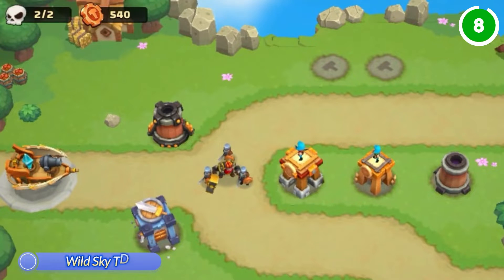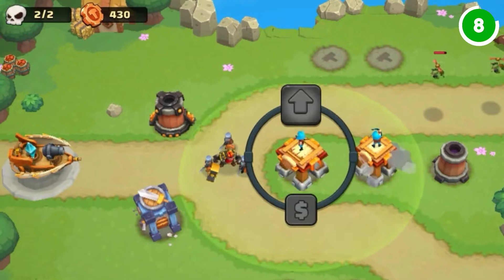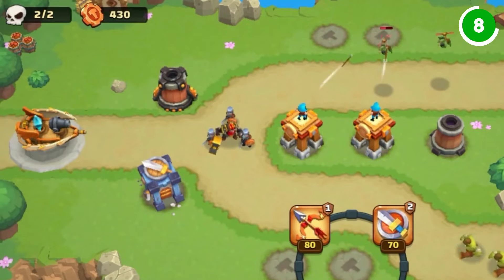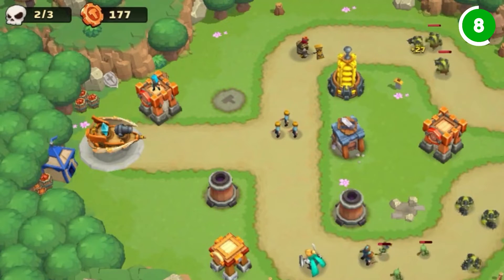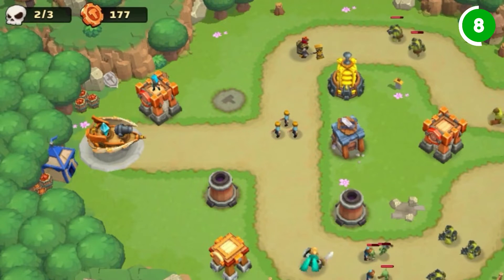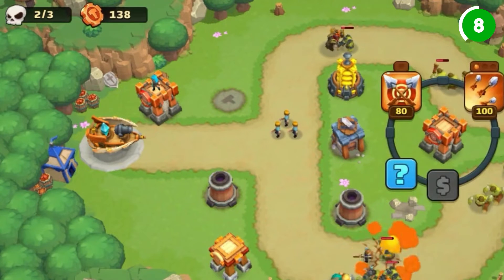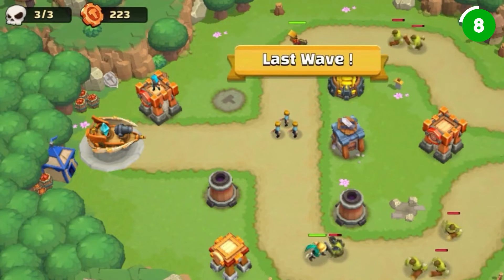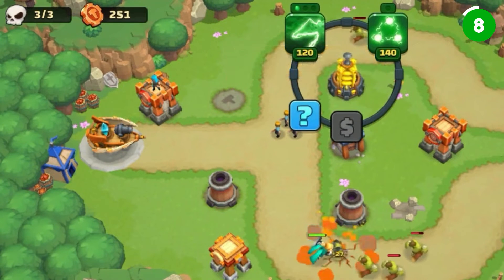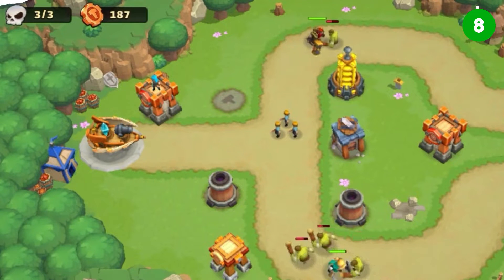Wild Sky Tower Defense takes tower defense to the next level, with RPG progression and stunning 3D graphics. Across over 1,500 levels set in colorful fantasy realms, build buildings, heroes, and spells to defeat monsters. Engage in battlefield puzzles, furious events, and multiplayer competitions that require perfect combinations. Your heroes, after leveling up, can unleash powerful skills, while upgrades to tower attributes and spell synergy offer practically unlimited strategic diversity.